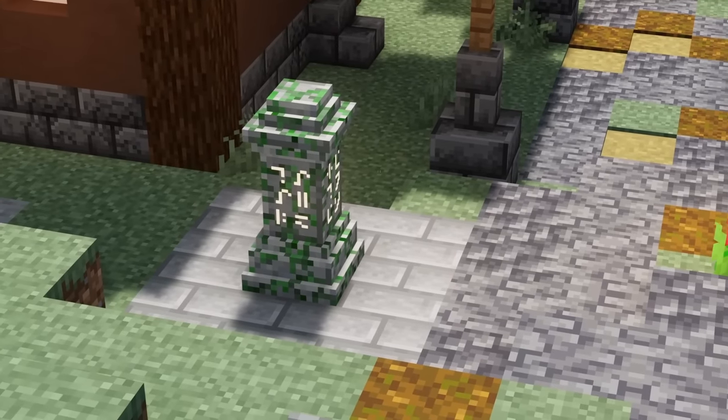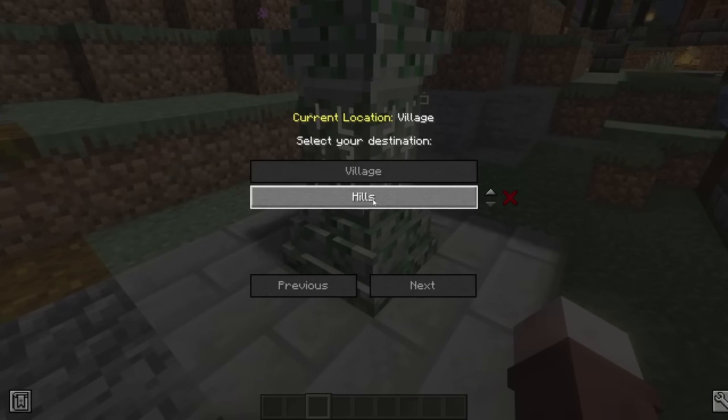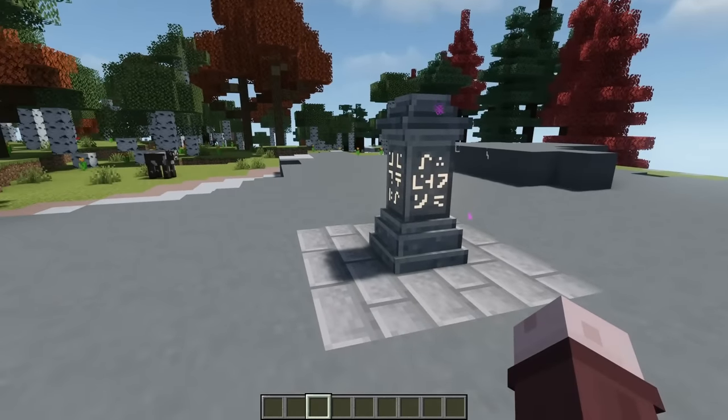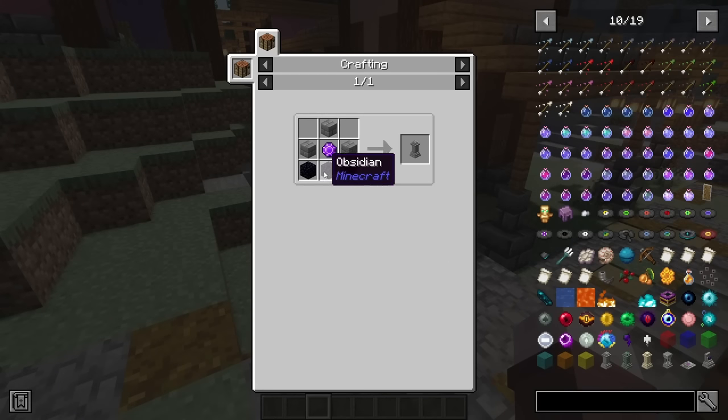Most of you have probably heard of the Waystones mod. The mod adds a simple teleportation mechanic, which can be toggled using Waystones. These Waystones can be found in villages and in other structures, or you can make your own. Just keep in mind, teleportation only works between Waystones that have already been activated.